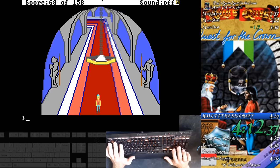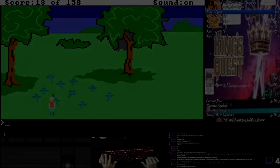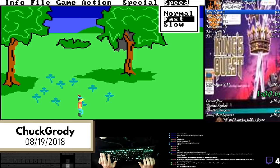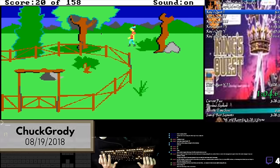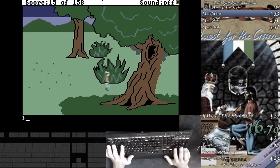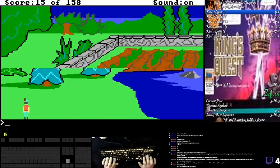On August 19th, 2018, we would find out. Chuck, together with Lumophile, worked on a series of improved zips that resulted in this record-shattering speedrun. Previously, after getting the egg, Graham fell out of the tree, stunning him for a few seconds. In this run, Chuck maneuvers Graham to zip back down the tree, avoiding the stun.